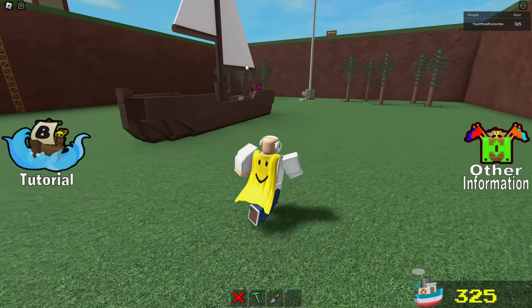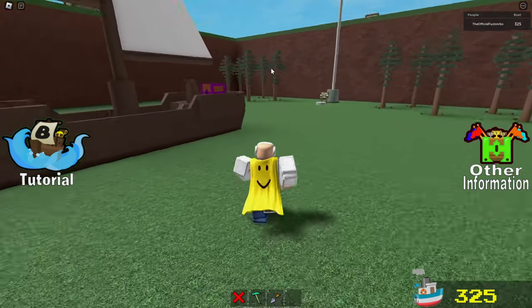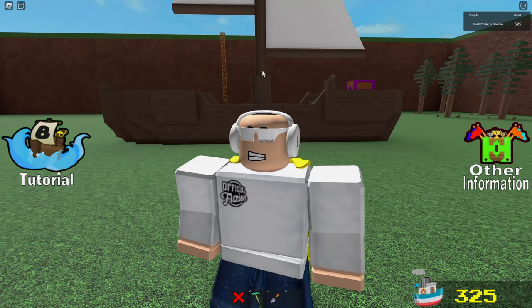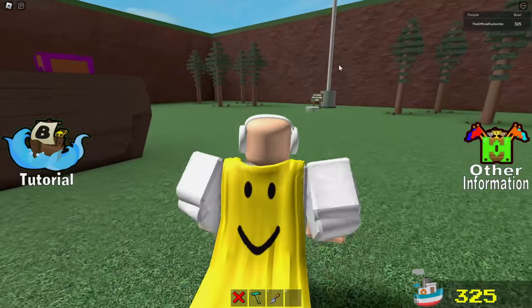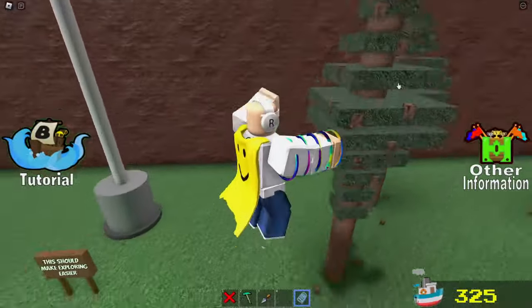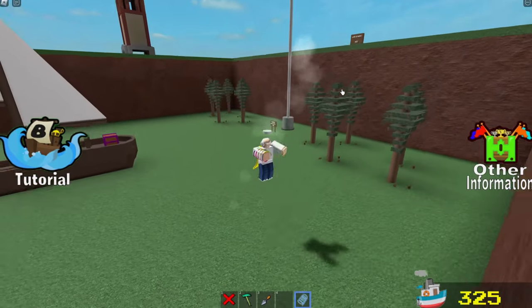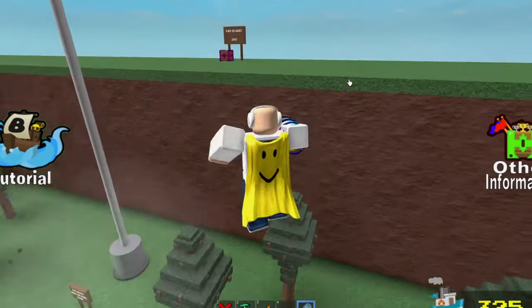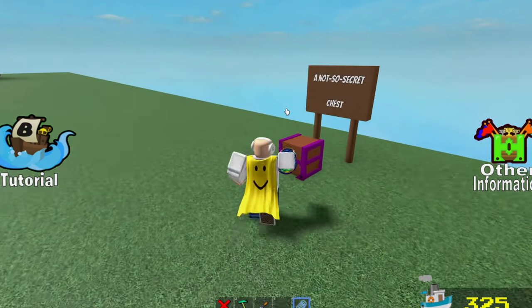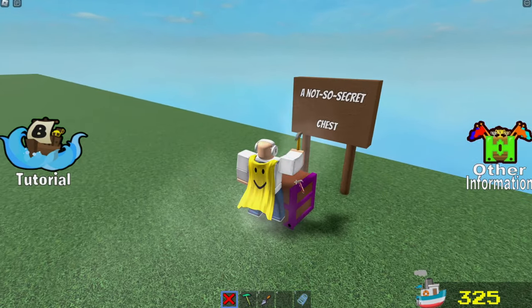I'm back at the end now. I'm not going to touch the chest this time because it'll send me back to the spawn point — which is technically the end point since you start at the end. We've got this speed coil which will make exploring easier. Wait, what is this up here? A 'Not So Secret Chest' — if I touch this and fall, I'm going to be sad.